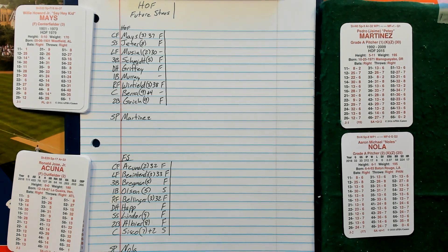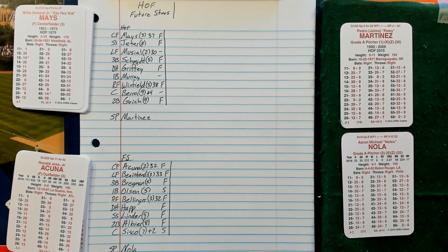Hey, welcome to Tabletop Baseball Plus! We are ready to get things started with this 10-game series between the Hall of Famers and the Future Stars. This is game one. Both teams will play five games at home. Here are the lineups for the Hall of Famers: Willie Mays in center, Jeter at short, Musial in left, third base is Mike Schmidt, DH-ing is Griffey, first base is Murray, right field is Winfield, catching is Berra, second base is Grich.